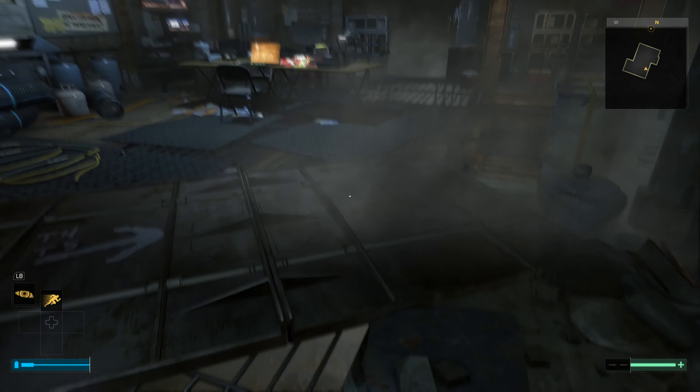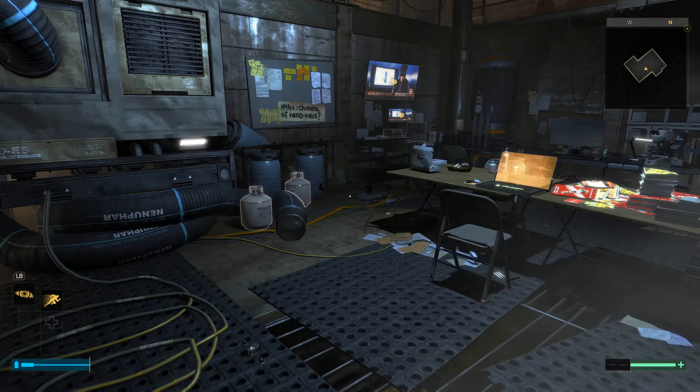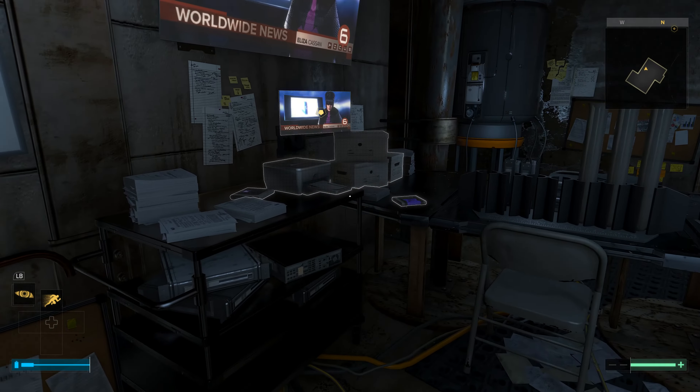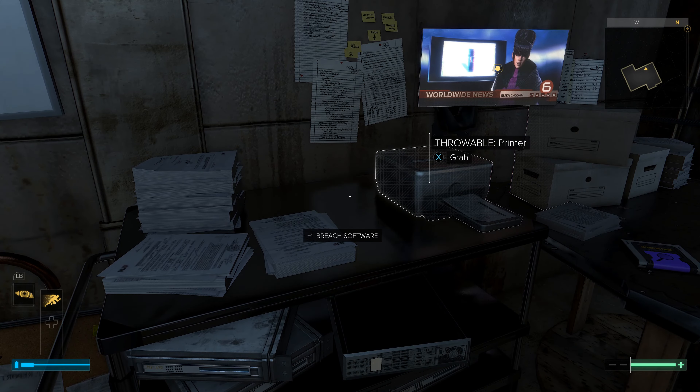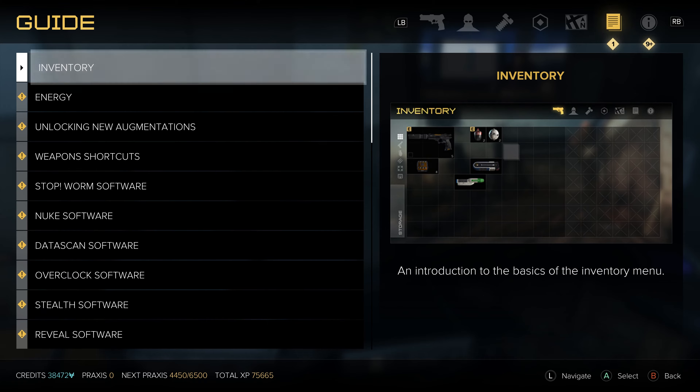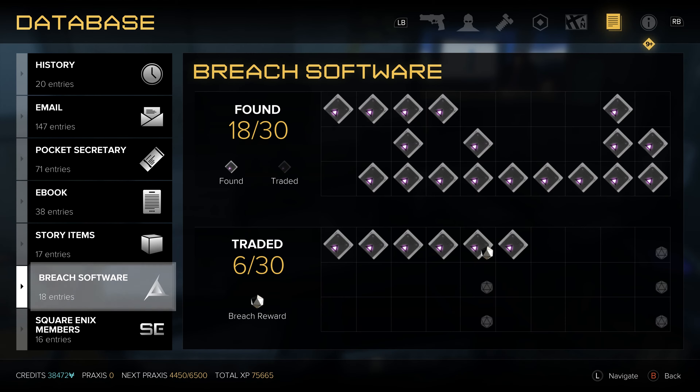Once you drop down here, over here on this table where the TV is, you're gonna find your breach software. You can see that was breach software number 24 that we picked up. So that's it for this one — we're on to the next one, we'll see you in just a moment.